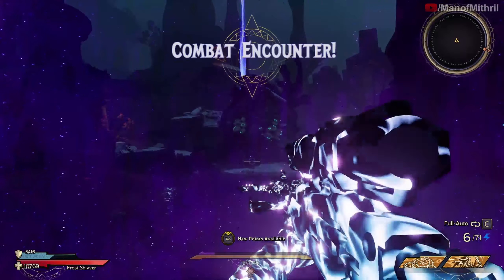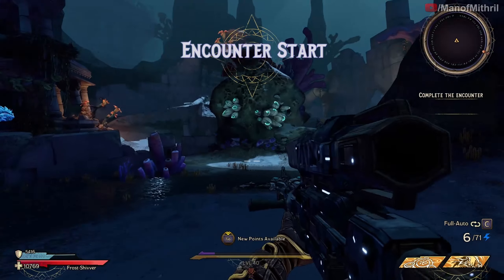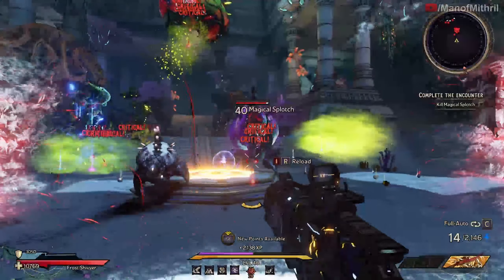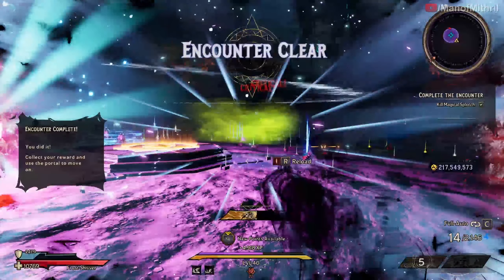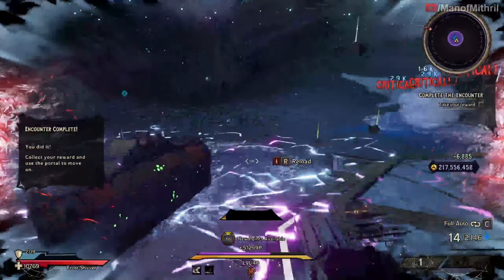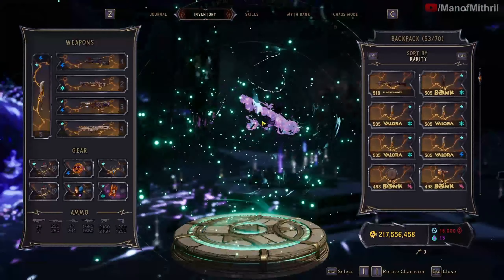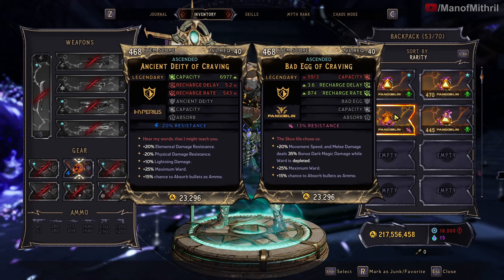I'll cut and come back to when the Magical Splotch appears, because most of this is just going to be mob work. Okay, it looks like the Magical Splotch has appeared. It looks like we did not get anything. Anyways, the item we are looking at today is the Bad Egg.